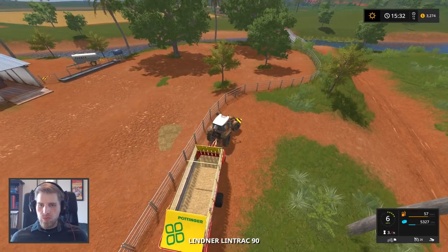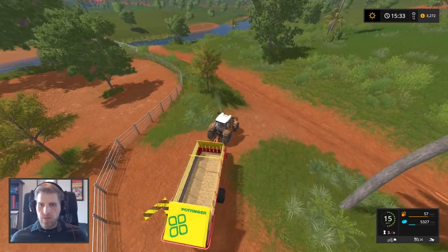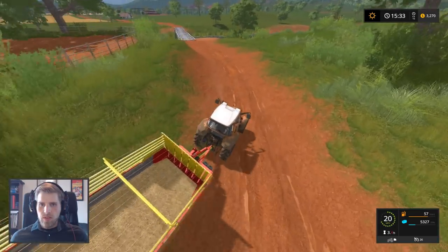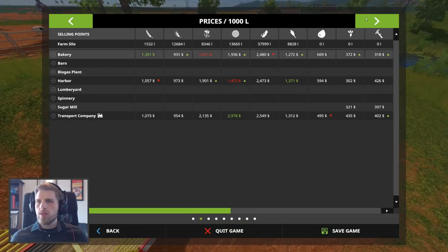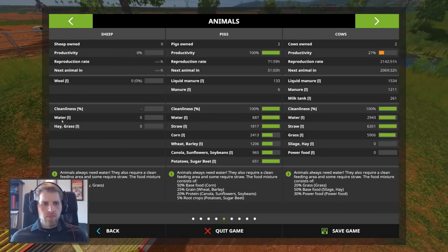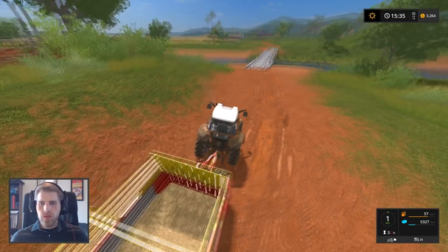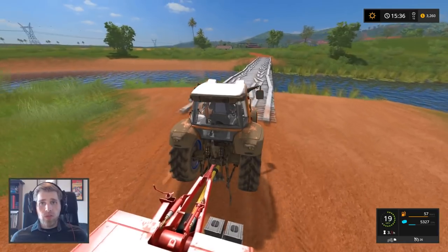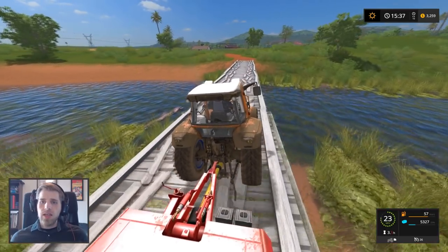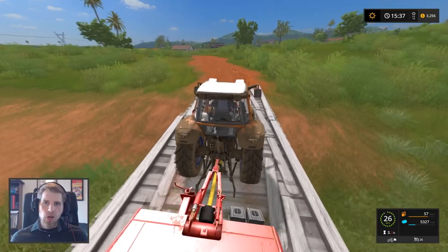We need to bring this all the way back from the pig farm. Do sheep need straw? No — so we don't need to worry about taking this to the sheep. We'll just take this back to the farm and then use this tractor to get the tipper and get soybeans. I will skip ahead right now.